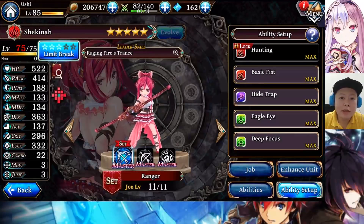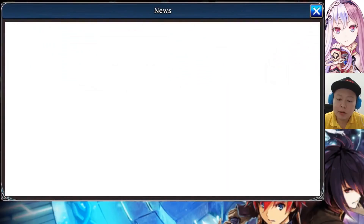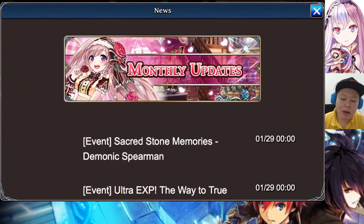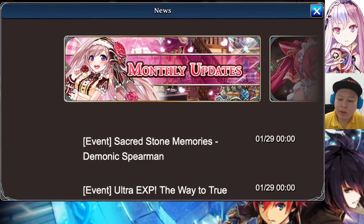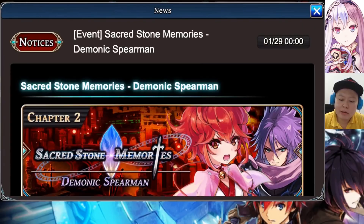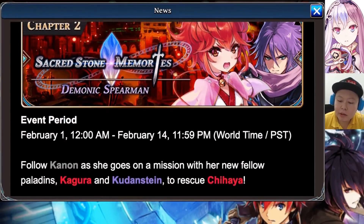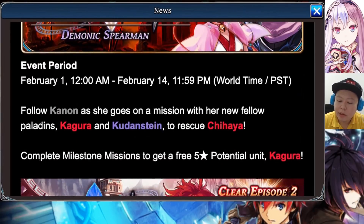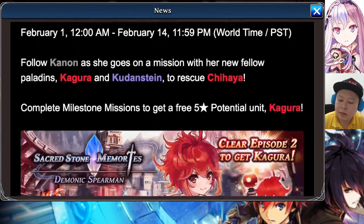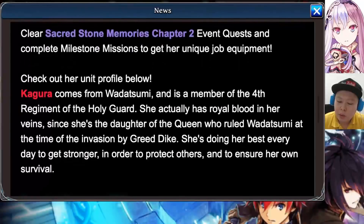Hello guys, welcome back to Ushi Gaming channel. This video will be a review for Shakina, but before that let's see today's news. We are going to get something big in early February — on February 1st, 3 days from now — the Sacred Stone Memories Demonic Spearman Chapter 2 is coming. We can get Kudan Shutein from the rare summon and Kagura as a free unit.